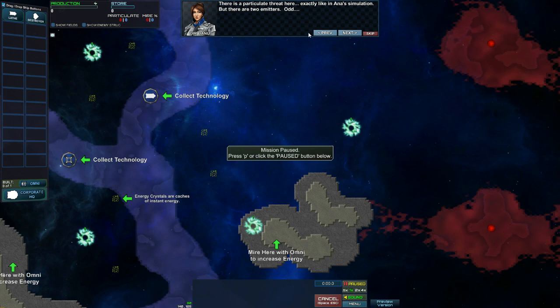We got two things here. Exactly like Cananda's simulations, but there are two emitters. Odd. There's substantial wreckage here, energy crystals, and what appears to be two tech modules. Toth, what do you make of these energy readings?